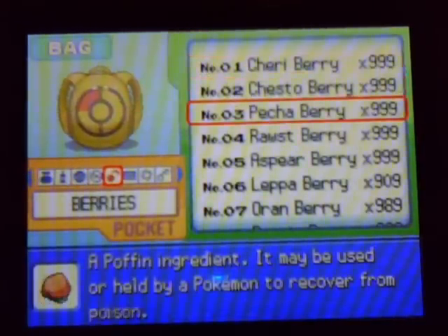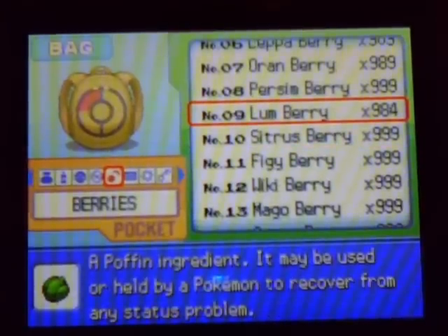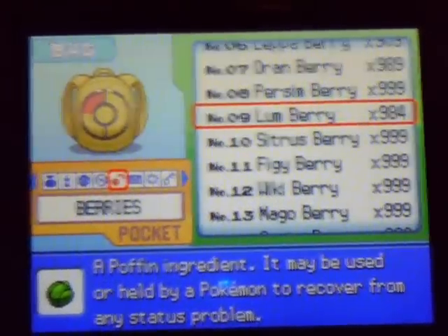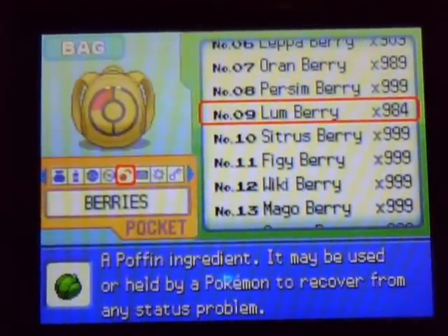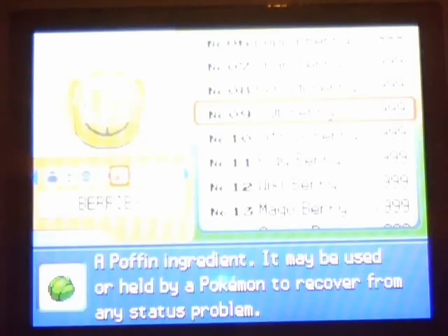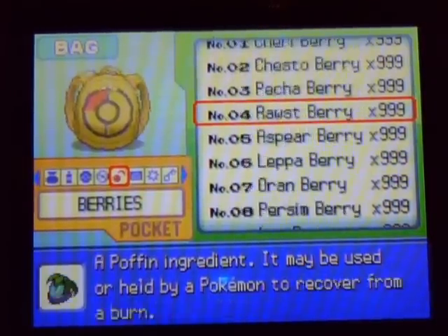Berries. As you can see, this was the other one — you can see that I don't have complete perfect berries. I see I have 984 on the Lum Berry, and I'm going to exit out of this. I'm going to use L and R — I'm pretty sure that's what it is. I'll look at the bag again. As you can see, I have 999 berries for each one.